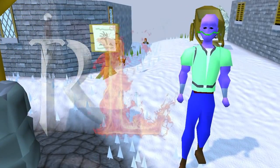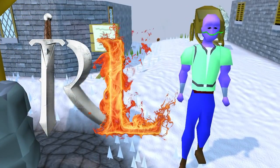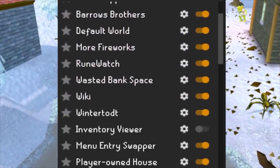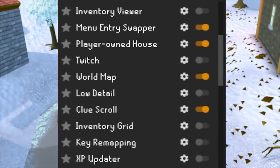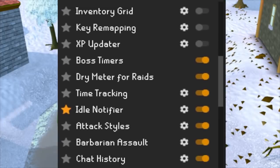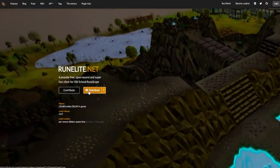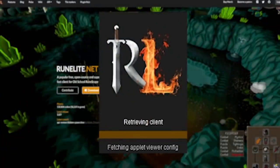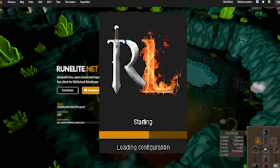So the first tip that I have is to use RuneLite. This is the most basic one and probably a tip that a lot of people have already employed. Essentially this is a client with a ton of different plugins and features that will allow you to play the game better. I will provide a link down below and from there go on over to the site and you can download that client.